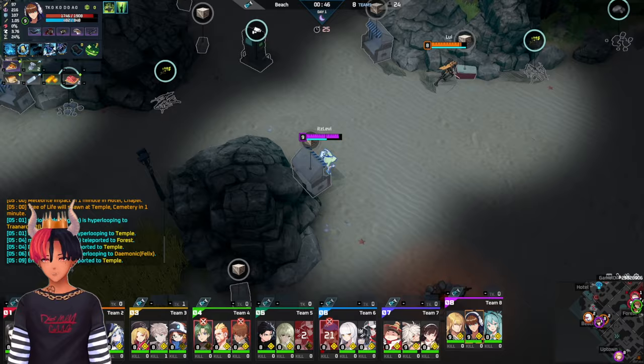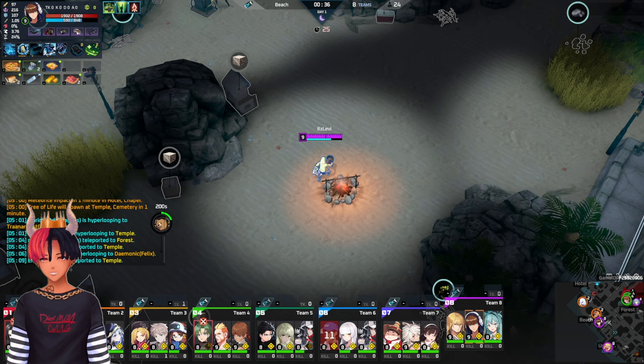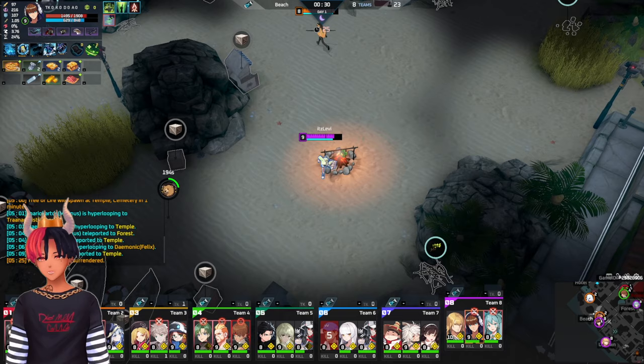Let's start with 11. 11 is best played in a peel comp. While you might think she is an excellent diver given the range of her E, beginners might find this challenging as her follow-up taunt is very susceptible to being cancelled by enemy reaction. Players should look to cover your own teammates by taunting over your own backline to prevent enemy dive. Once your health starts to drop, you can pop your ultimate to heal back up.